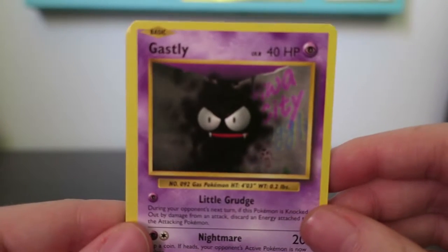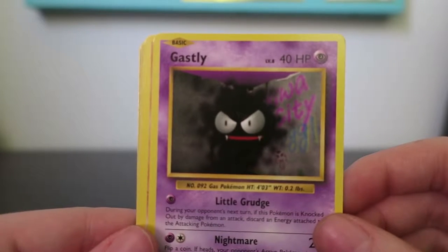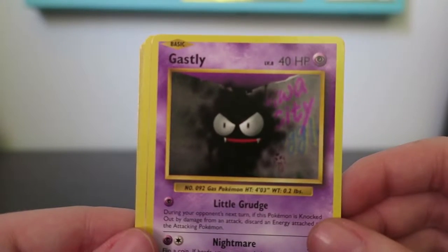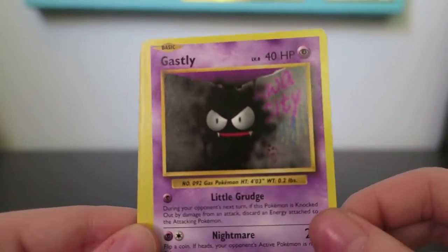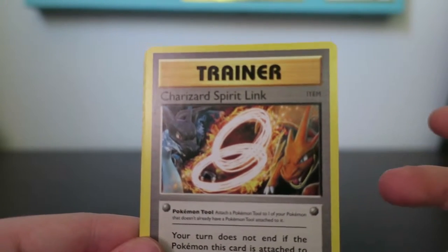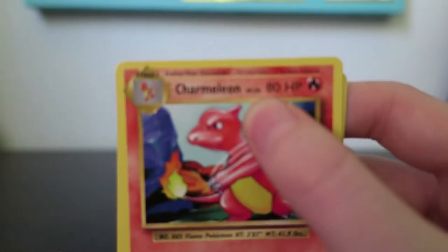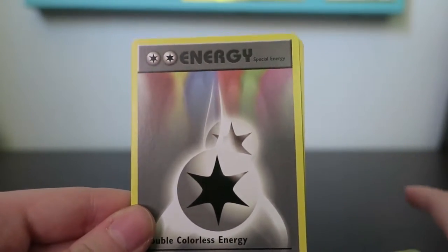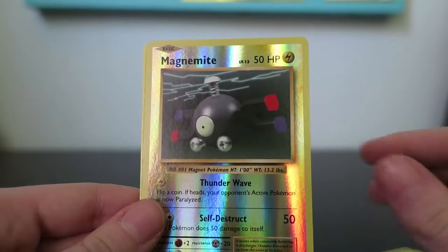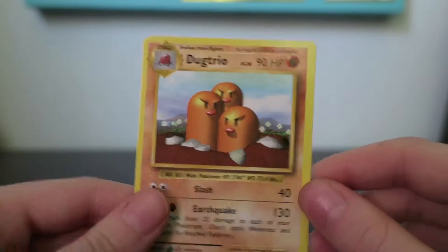Ghastly with the ugliest art ever — I have this card in German. I remember my cousin gave me that card when I was like five years old, he said you can have all my doubles. So I got a bunch of random basic cards. A Sandshrew, Weedle, Charizard Spirit Link — this is a new one but they did it in the style of the old Trainer cards — Charmeleon, and they even put the levels. Double Colorless Energy, a Reverse Magnemite — they even did the old reverse style, all mirrored. And a Rare Dog Trio — that is beautiful.